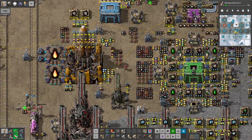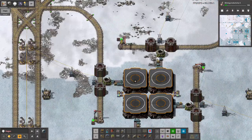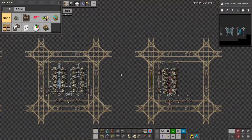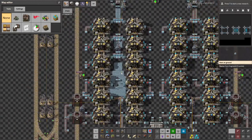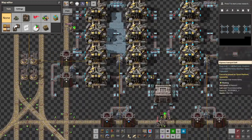We just got Iridite Core Fragments on tap, so we now need some processing for Iridite Core Fragments. Let's have a peek in the old editor, and I think what I'm going to do here is just... how many resources come out of this?